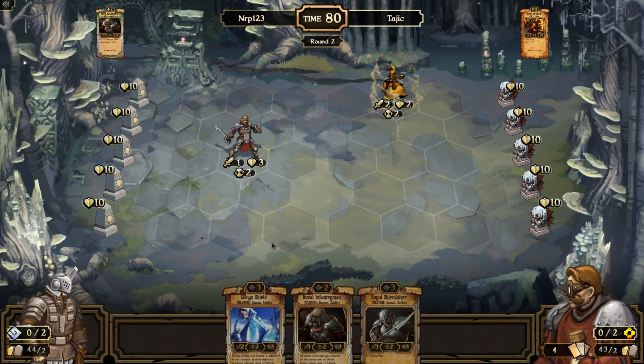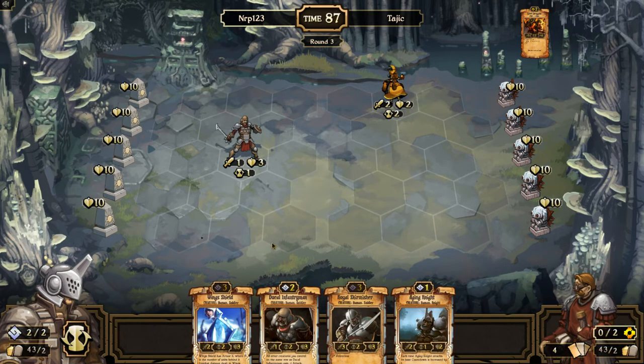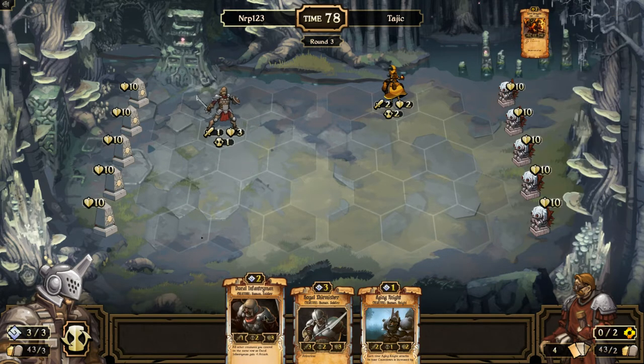Well, besides hire a smuggler. Should we go full on? Alright, I'm going to stack the wing shield here. We're going full on, just going to destroy this thing. We are going to kill it.